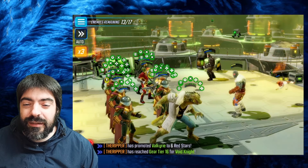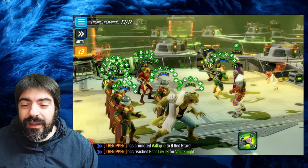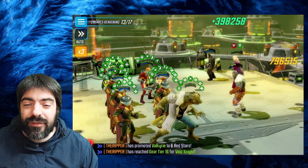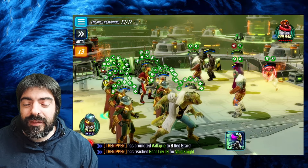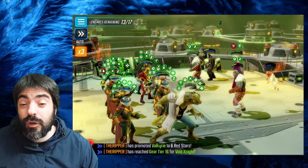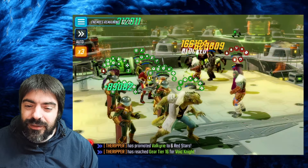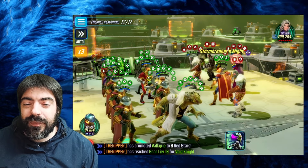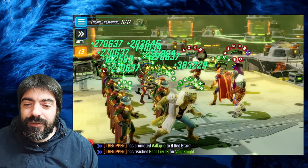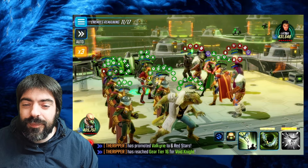Use Green Goblin basic often to apply defense down to everyone, generating nice damage output. Lizard's ultimate copies positive effects from enemies and spreads them, so you can copy offense ups and immunities and give them to your team. Deal with Cosmo, then handle Quarry and Crossbones — not a big deal. When Agatha drops, apply slow to her right away so you have speed bar advantage, then turn-rewind her with Green Goblin.